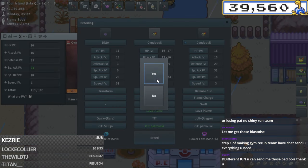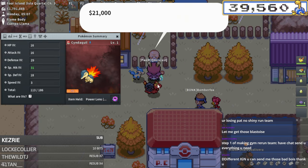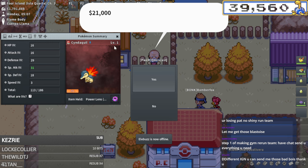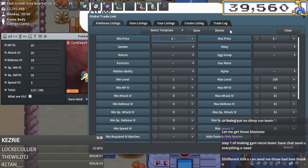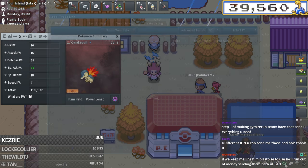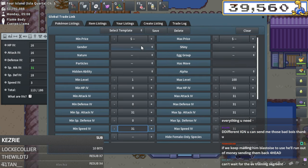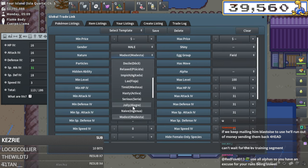Here's our Typhlosion slash Cyndaquil - we're gonna wait for a nature roll there. I probably don't pay the 21k - let me check how much a field member would cost. Male, field nature, modest - 10k! That's so cheap. I'm actually just gonna buy that right now as a backup. Let me check Dittos as well versus if I have to use Ditto.